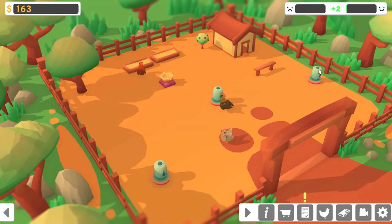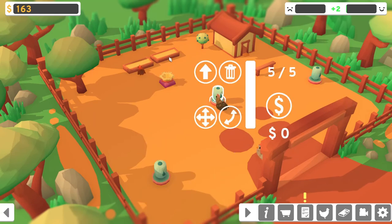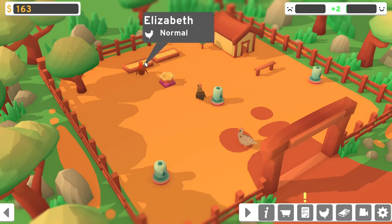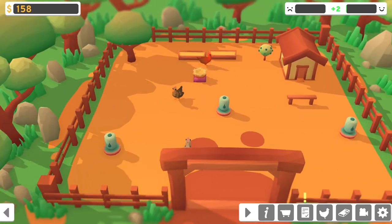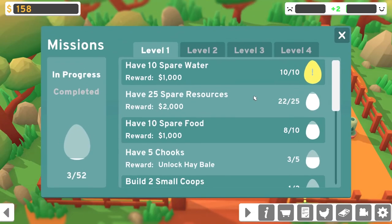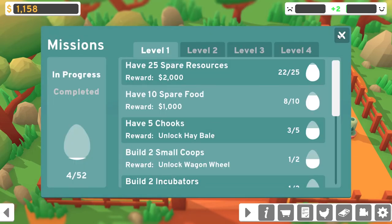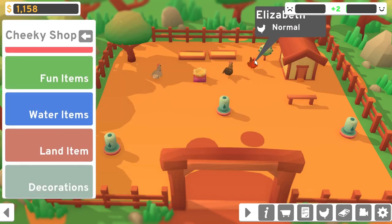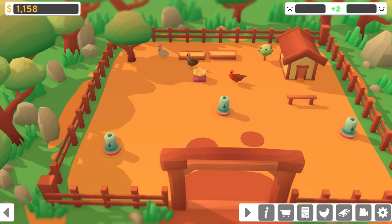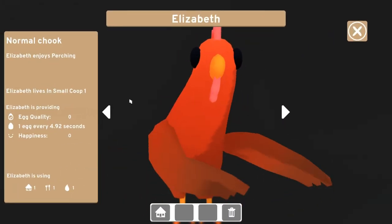Make sure everyone's happy. That's full, that's full, that's full. Everything is full at the moment. I have 10 spare water - I did that! A thousand coins, perfect! Let's go back. I believe Elizabeth likes the... let's see, you like perching.